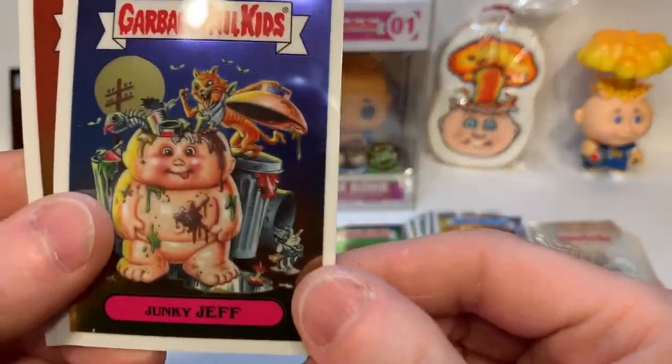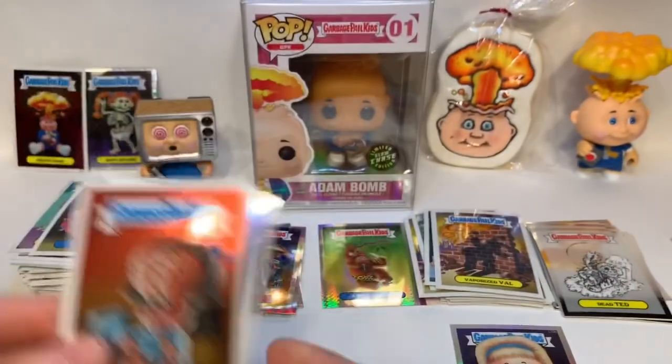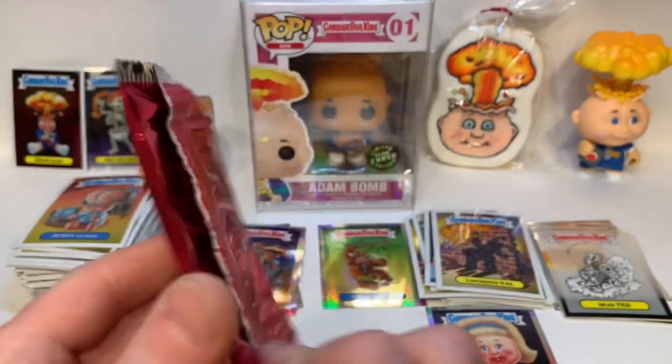Junkie Jeff — very popular card — Jenny Genius; I think I got three of these so far. Alright, the very last pack tonight is the four bonus X-Fractor cards from the blaster box.